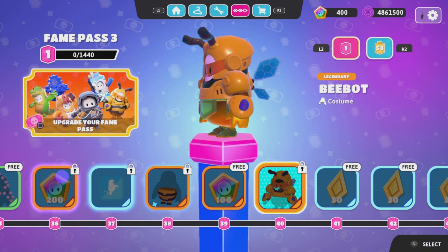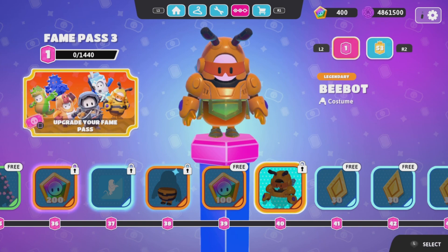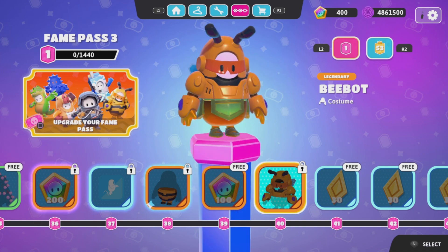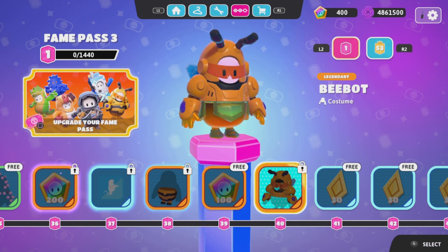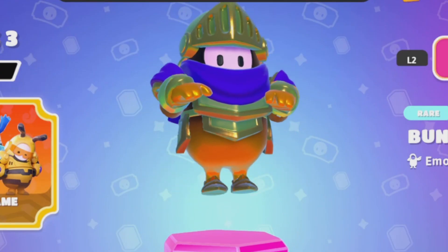Now look at this last skin — I want to know your opinion on it first. Oh, this is the best one in the pass in my opinion, this is really cool! I'd give it a W rating — honestly one of the top skins. Wait, we can't skip Tier 37 — the Bunny Hoppers. You know, that's so cool.